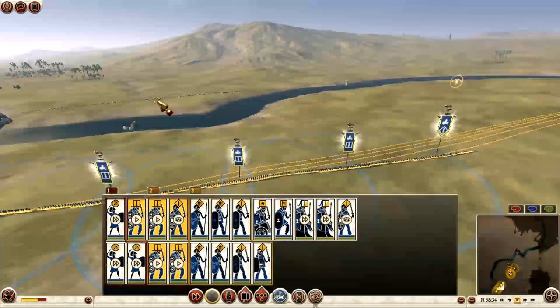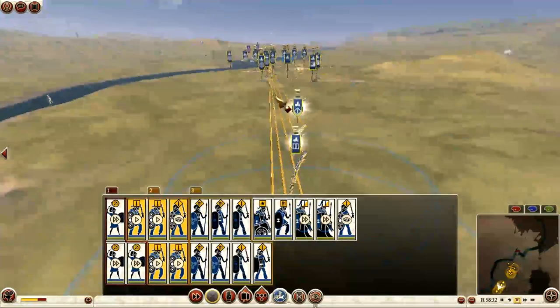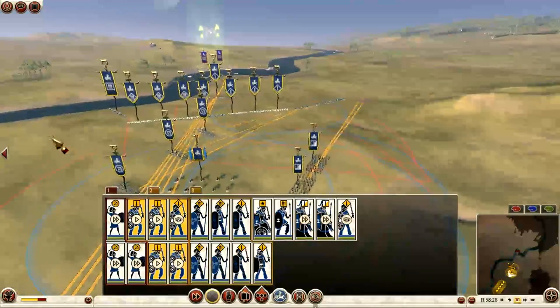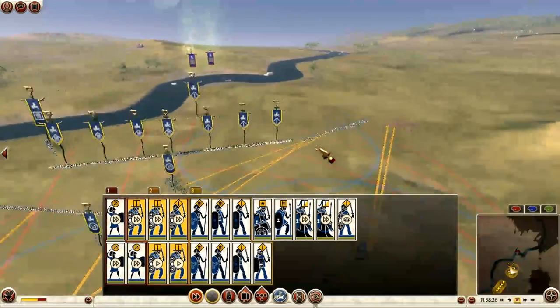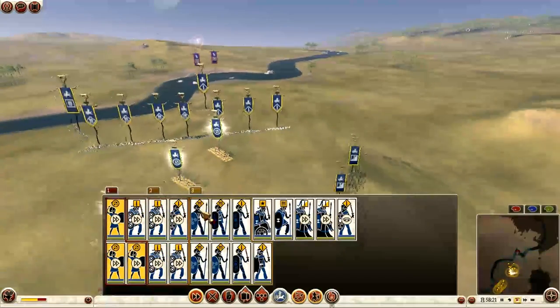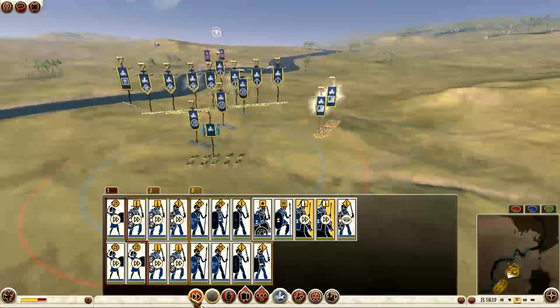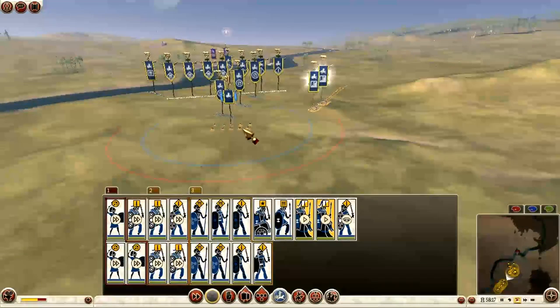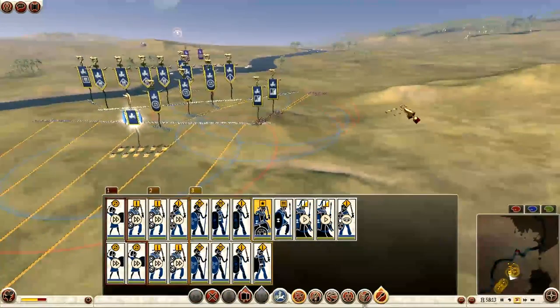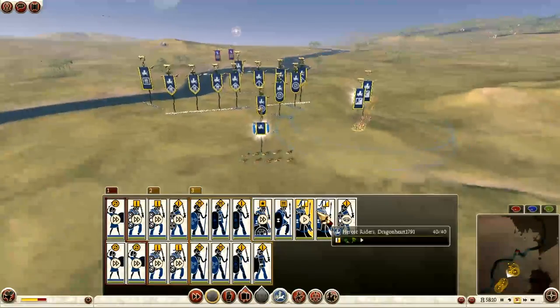I clicked over there because I thought I could get across the river but I couldn't, so instead I had to bring them all forward. I was just working that out and I bring them up now to support my main force. I bring my three slinger units forward to attack the enemy across the river.